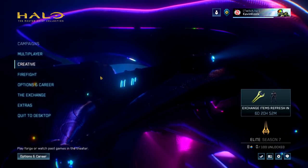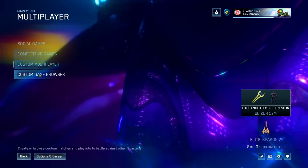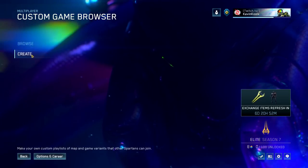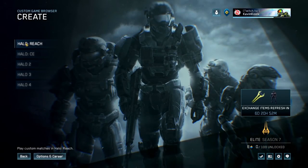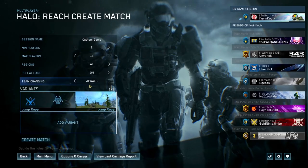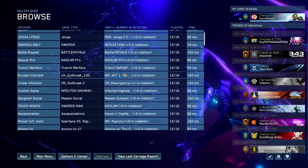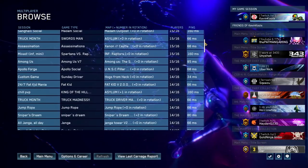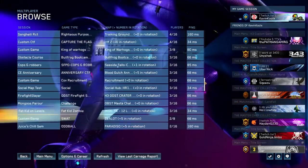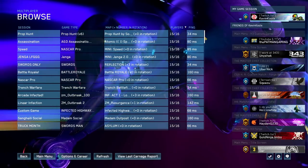The update a lot of you are really excited about is the custom game browser. To find it, go to Multiplayer, then Custom Game Browser, and choose either Browse or Create. If you want to create a match, select Halo Reach, which is the only game available right now, and create your own lobbies. When you click Browse, there are already so many lobbies — this update went live just a couple hours ago and there are already lobbies upon lobbies to find. Jump in and play, because it's a lot of fun.